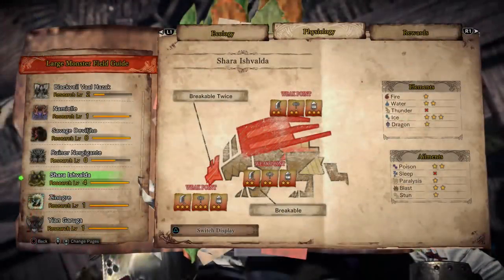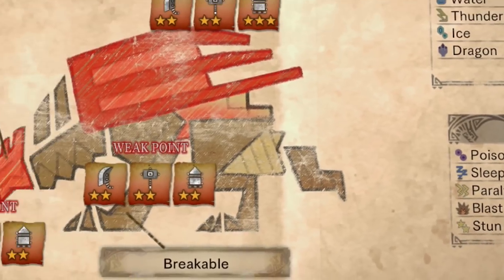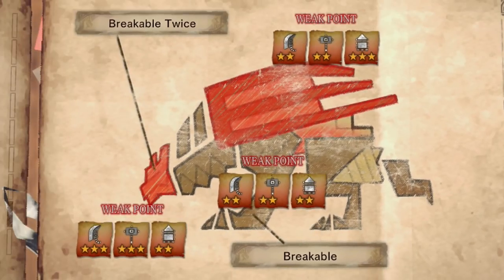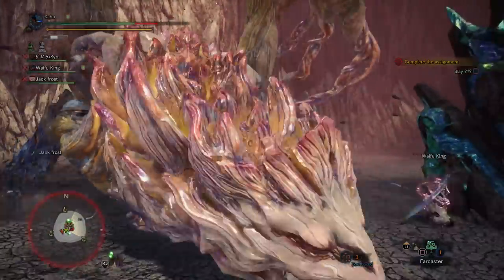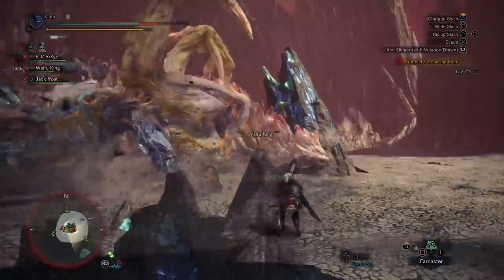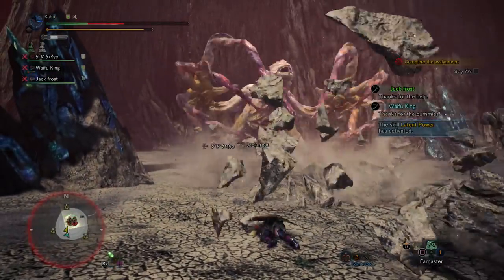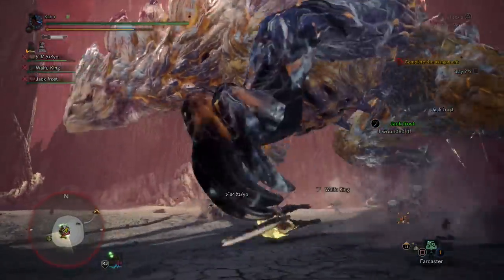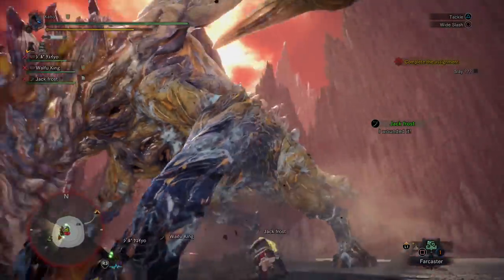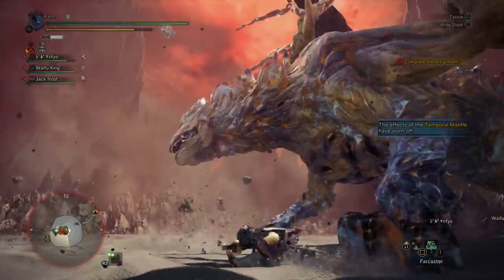When we jump over to naked Shara Ishvalda, nothing changes for the elements. The ailments does lose a level of blast, so he's a little more resistant to blast now. The hit zones do change — now you'll want to go after his head with sever and blunt. This is probably the least safe place to be, since a lot of his moves are head-concentrated. His butt is the safest place to fight him, but you don't do very good damage there. You could go for his underbelly — everything gets two stars there and it's fairly safe. Shot type damage gets three star weakness on the wings, but you can't soften the wings, so it's better to focus on his head and underbelly with shot type damage.